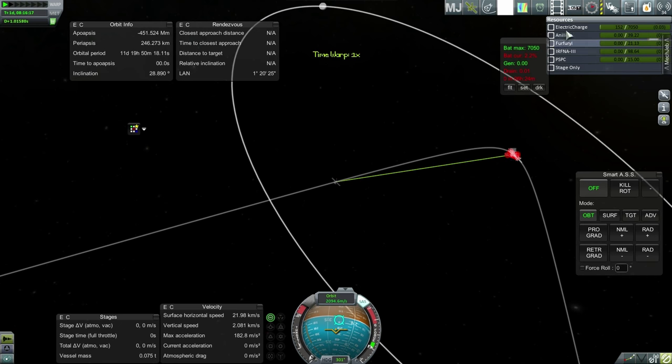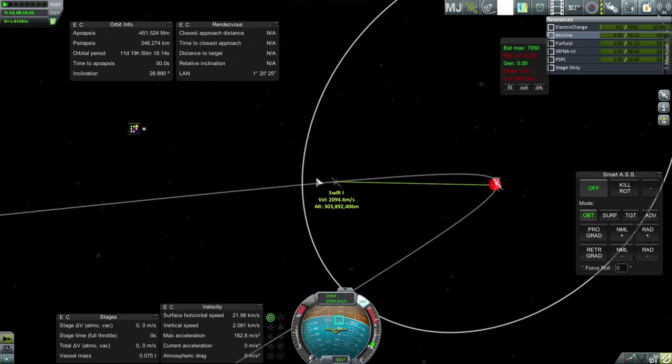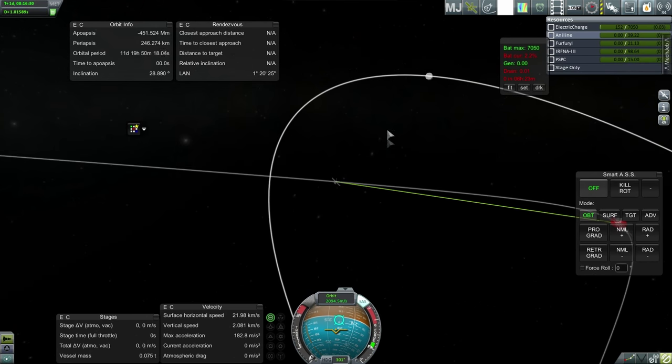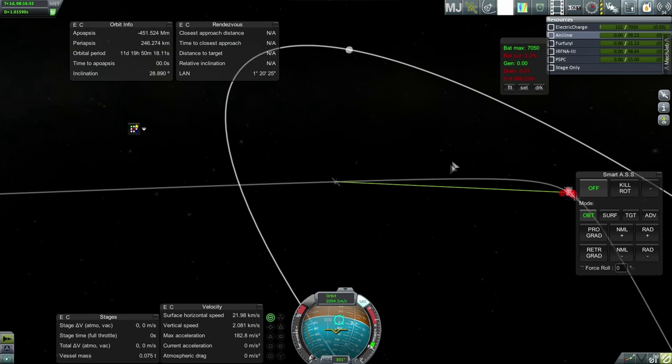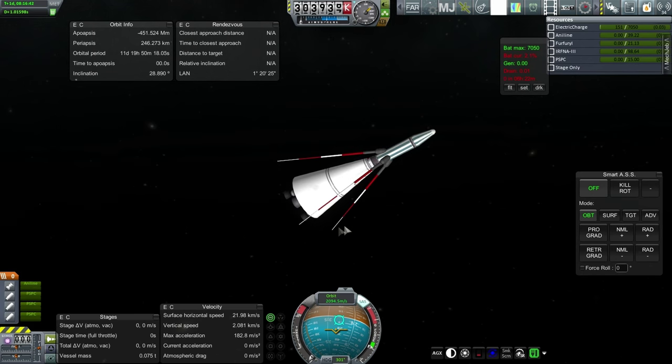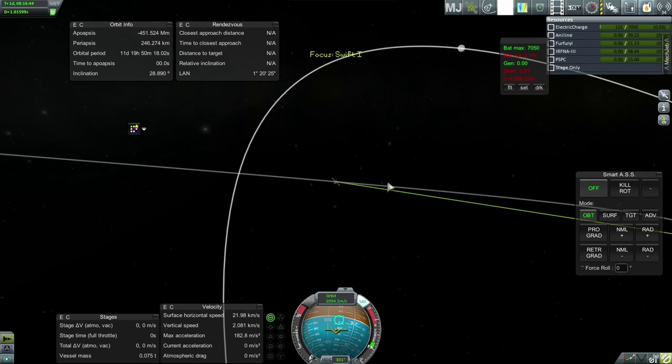It looks like we don't have as much electric charge as I thought. We've only covered one day. Fusebox is totally lying to me — we didn't have five days, we only had about one day. Communication is good, and I think Fusebox must not be counting the commutrons or something. We definitely need more electric charge on this.